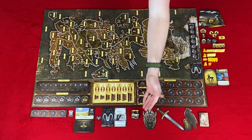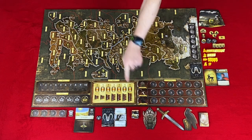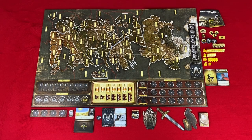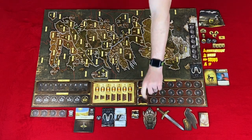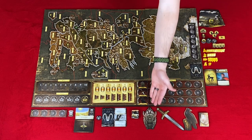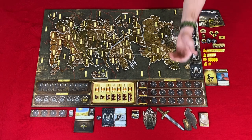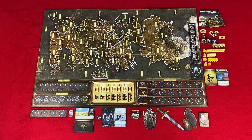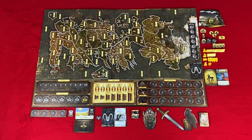Wildling threat token — this tracks the wildlings' strength. When this marker reaches 12, wildlings attack. Wildling cards: when wildlings attack you resolve a card, trying to beat the wildlings using your power tokens. In the middle of the card is the title of the attack. At the top is how to resolve the card if the wildlings win, and at the bottom is the resolution for if the players or the Night Watch win.